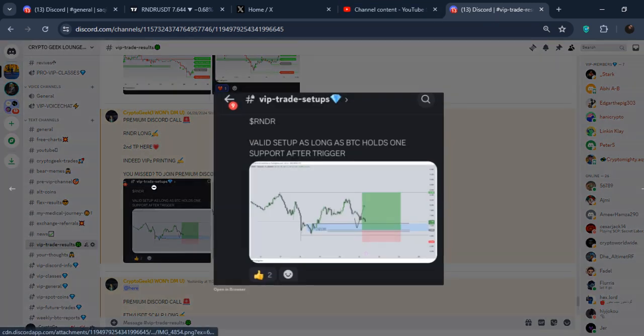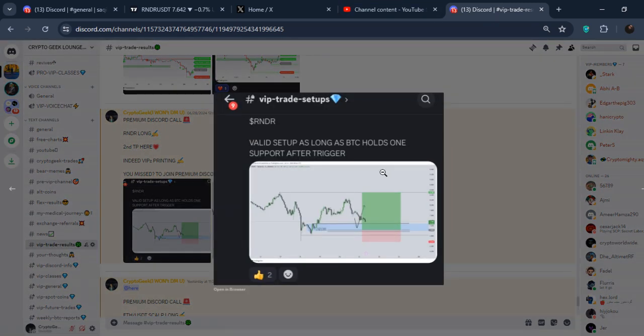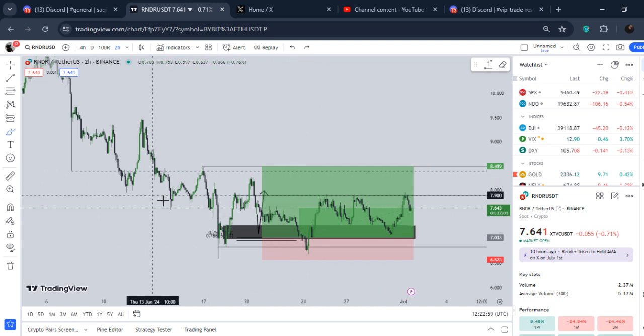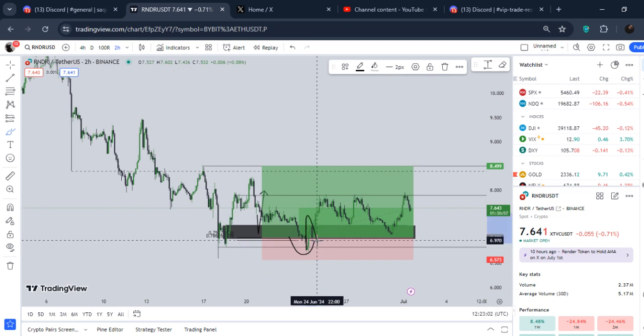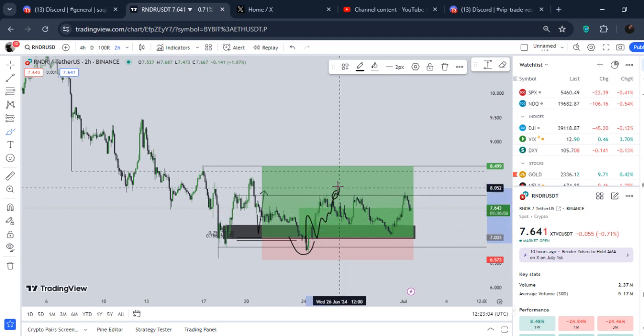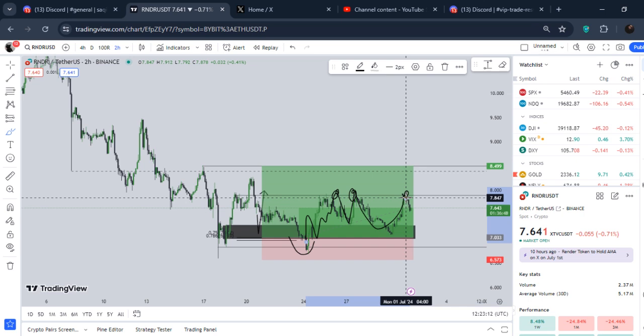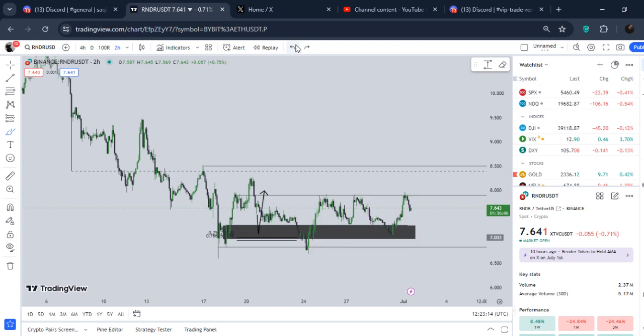In the premium Discord I called out this trade exactly right here — I told them it would be our long position around $7, a valid setup if BTC was also looking good. It was triggered right here, all triggered bullish, and then it went up — first TP taken out, another TP taken out, and then another TP taken out. Beautiful.